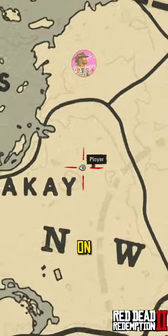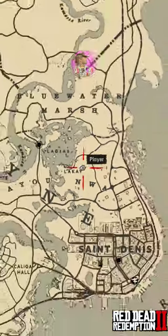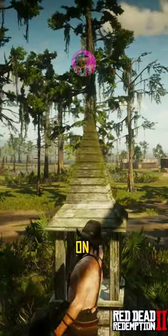Then go here exactly on east of La Quay. You'll find the second map inside the bell on the roof.